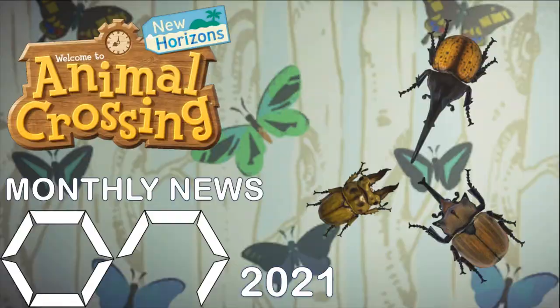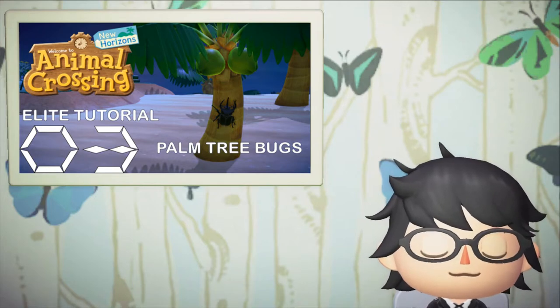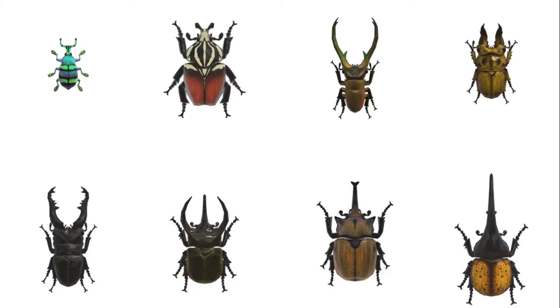I made a July video a while back and some people seem to have trouble getting the rare bugs to spawn on palm trees. So in this video, I'm going to show you how to make these bugs spawn more frequently. There are eight bugs that spawn specifically on palm trees: Blue Weaver Beetle, Goliath Beetle, Cyclomatous Stag, Golden Stag, Giraffe Stag, Horn Atlas, Horn Elephant, and Horn Hercules.